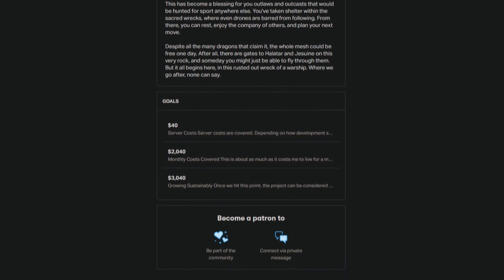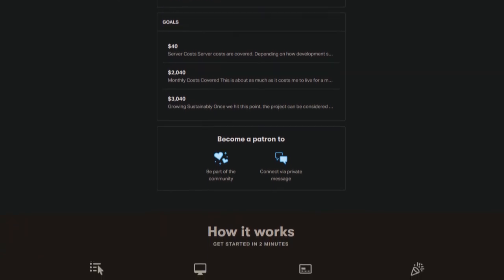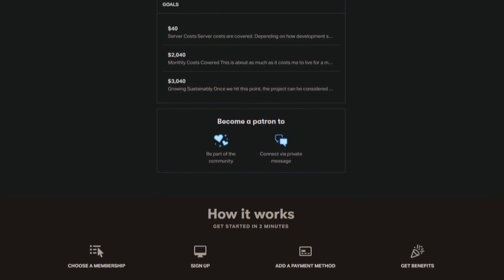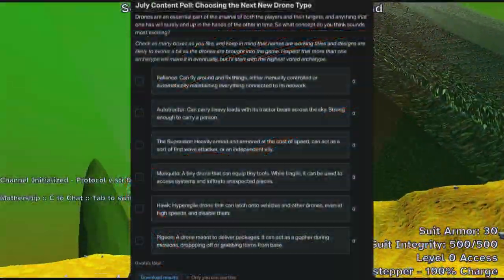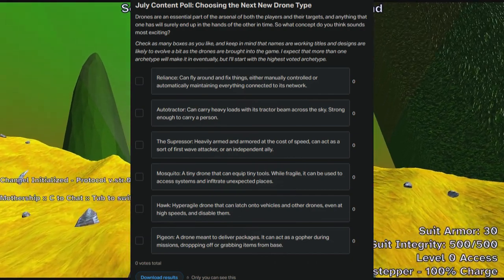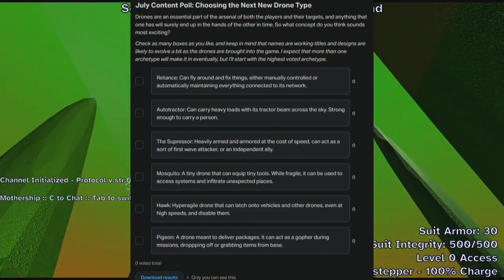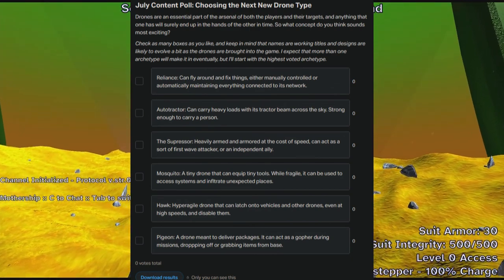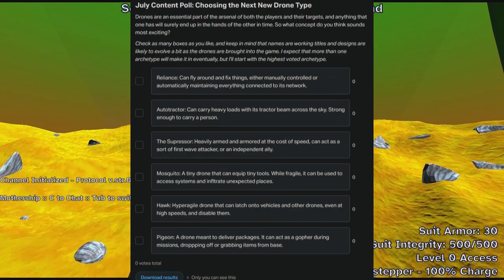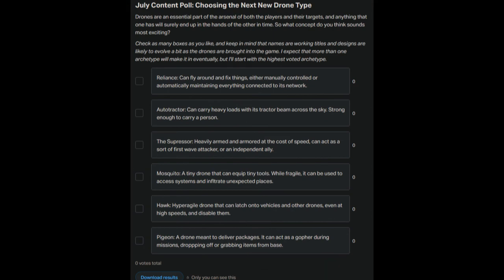Perks for signing up vary by tier, but they include a special Discord role and access to some channels on the official Discord server, sneak peeks at things that are coming soon or a bit further out, and access to polls that will help prioritize content and get a feel of what the most passionate members of the community are really after. The first poll is for a new kind of drone to be added. Made humans, iDrones, and quadcopters are cool, but the game needs more variety. This new drone will be the first to launch as usable by both players and defenders, and eventually iDrones and made humans will be stealable and usable as well, though that's a little ways off for now.